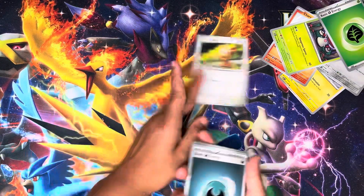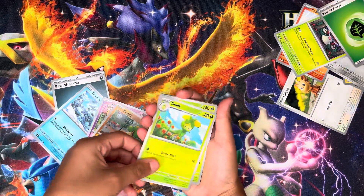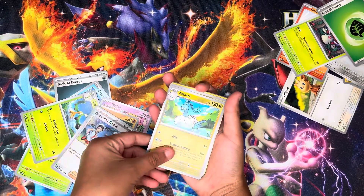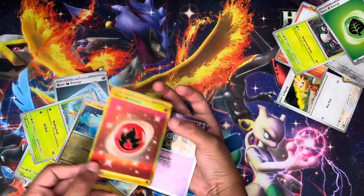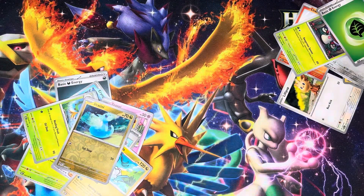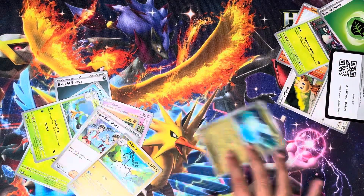Okay, dark energy. Togapee — not sure how to say that one. Dolby, Team Star Grunt, Duraludon, Dragon-type. Ooh, nice — basic energy fire. It's got a nice golden fire energy. Pretty nice.